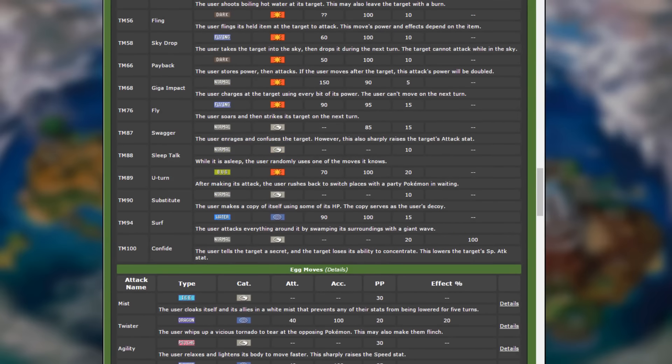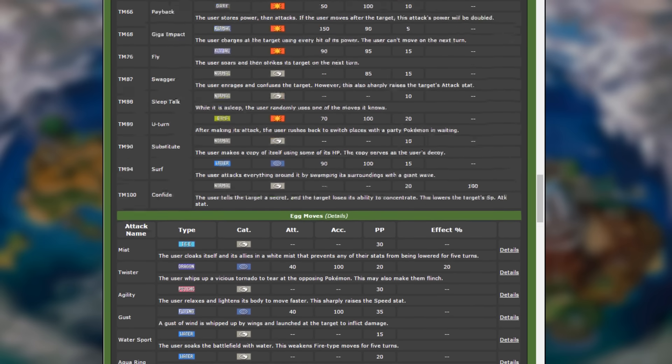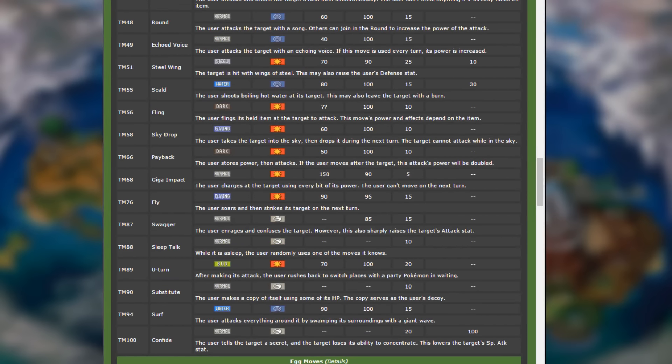And then there's U-Turn, which is super important. At first you might think: what's the point? Pelipper is mainly a special attacker. But U-Turn is a good move to use to get it right out of battle in order to switch it back in later, so you can reset that rain with Drizzle without letting an Electric or Grass type Pokemon take it out. That's why U-Turn is pretty useful. And Scald is also good because of the STAB boost and it allows you to potentially burn the opposing Pokemon.